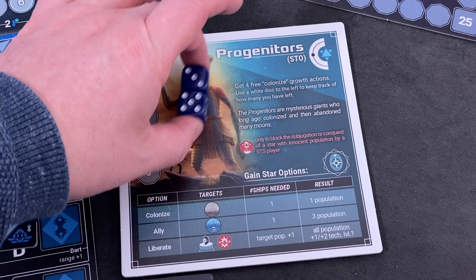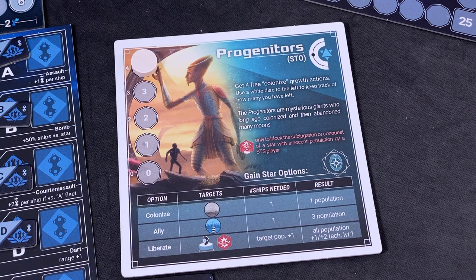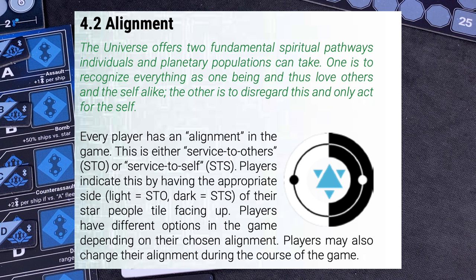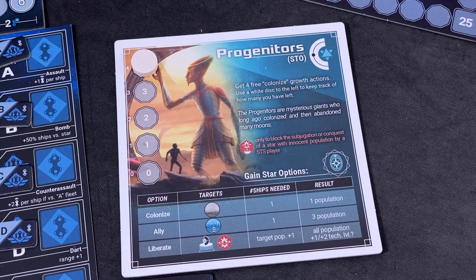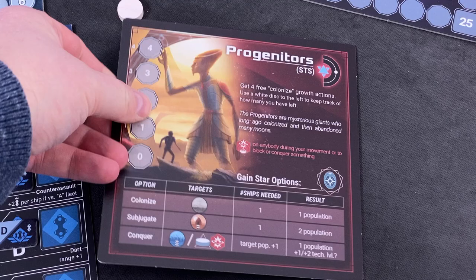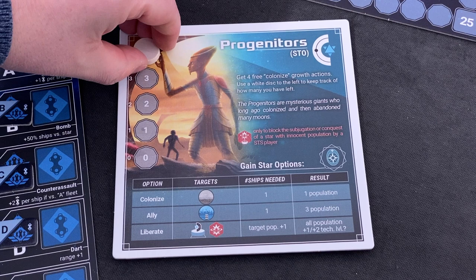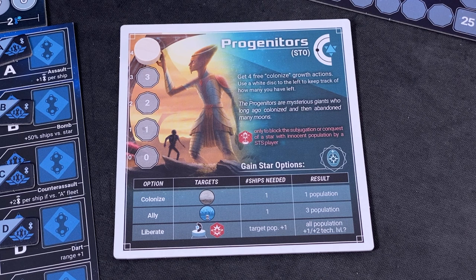I randomly selected a so-called space people — basically my civilization. These are the Progenitors, and I decided to play them on the light side, the STO — 'service to others' — which makes things a little tougher for declaring war and whatnot, but I may gain some more easy points this way. There's a chance I can flip to the STS side. Being STO means I have to follow the prime directive, which doesn't allow me to take over pre-warp civilizations. I can only ally with highly developed species, colonize empty planets, or liberate planets taken over by STS civilizations.